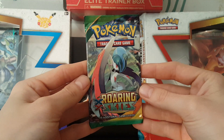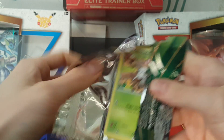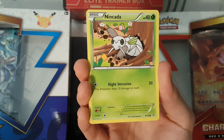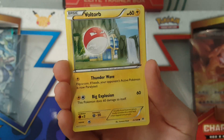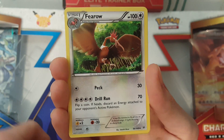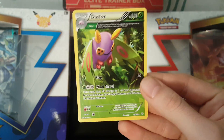Moving on to our final pack in this box. We'll finish off with this Roaring Skies pack right here, see if we can pull something decent. We'll start this last pack with a Nincada, a Pidove, Dunsparce, Voltorb, Pikachu, a Ninjask, Skyfield Trainer, Fearow. Our Reverse is of a Binacle. And our last card and rare of the pack is a Dustox. Very nice card.